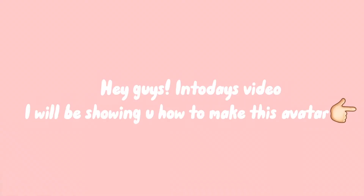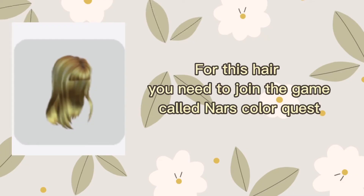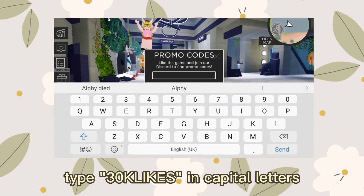Hey guys, in today's video I will be showing you how to make this avatar. For this hair, you need to join the game called Nars Color Quest. When you join the game, click on the gift icon, go to promo codes, and type 30 CLIKES in capital letters.